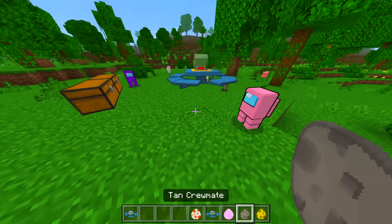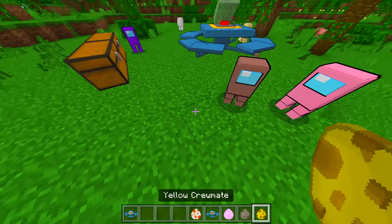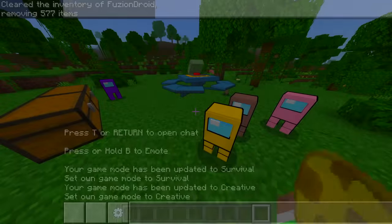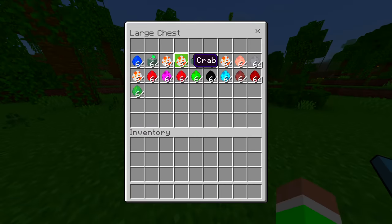Let's see what else we got. We got a rose crewmate, so we got like all of the colors basically. We got a tan one, a yellow one — very very nice.